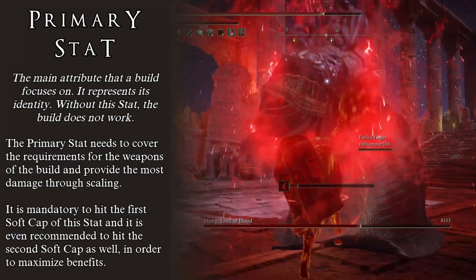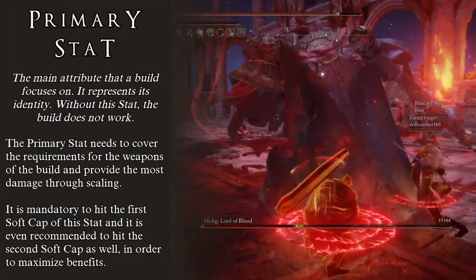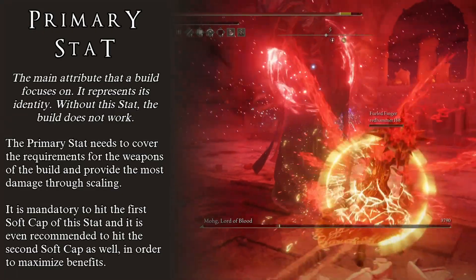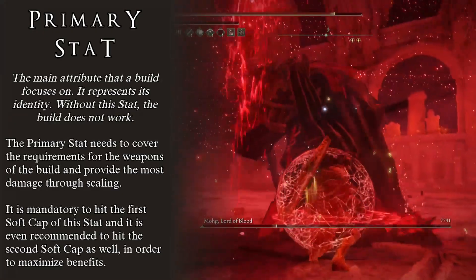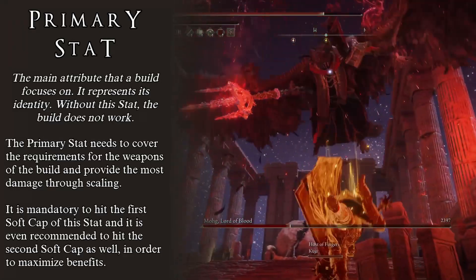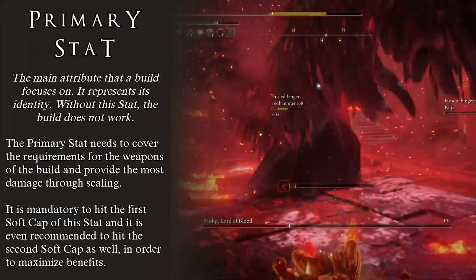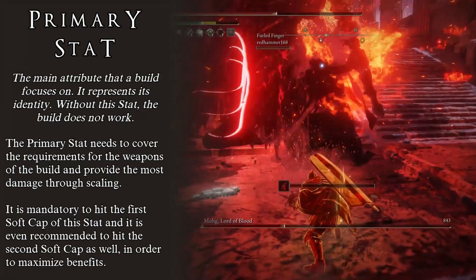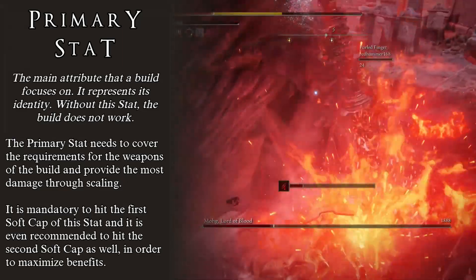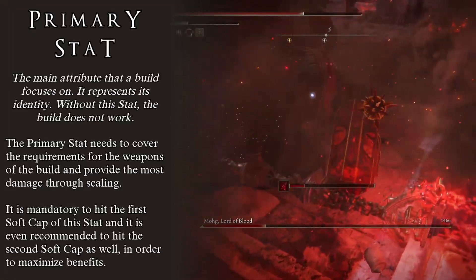The primary stat of a build is what makes the build work, and this is an objective measure. If you are making a strength build, then your primary stat is strength — there is no avoiding this, otherwise you wouldn't be making a strength build. The primary stat of any build needs to make the build work by itself. For example, Mind cannot be a primary stat in Elden Ring — you cannot make a Mind build. This stat mostly controls how much FP we have. If you make Mind your primary stat, you would still need points in many other stats to reach weapon requirements, spell requirements, and to get more damage from scaling. Your primary stat needs to provide both the damage and the requirements for equipment.